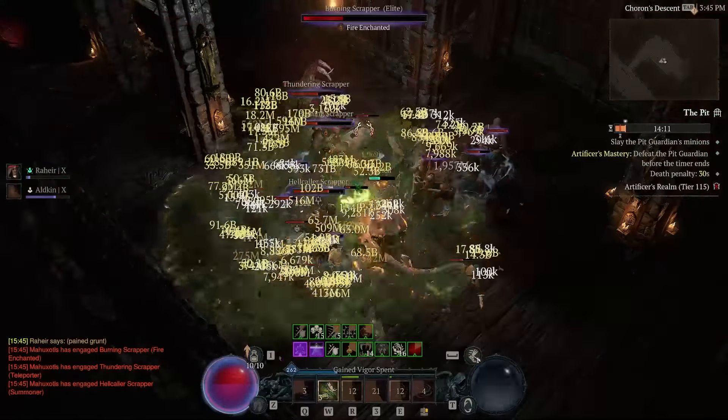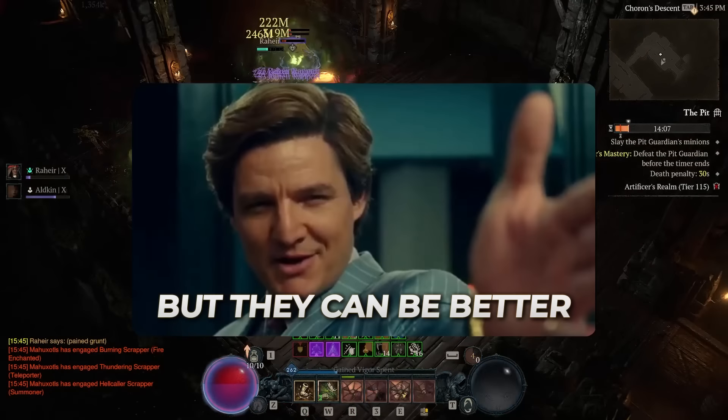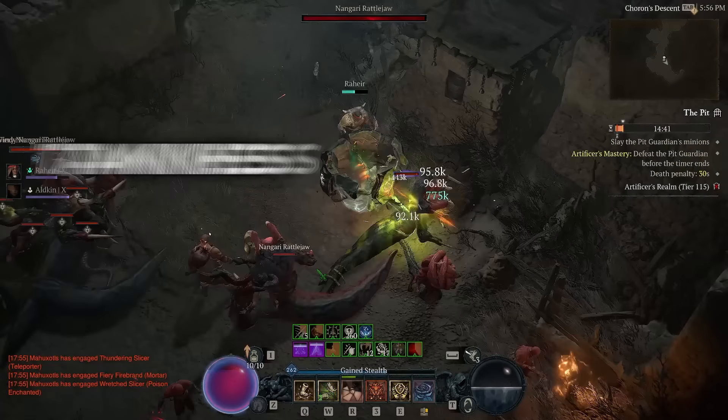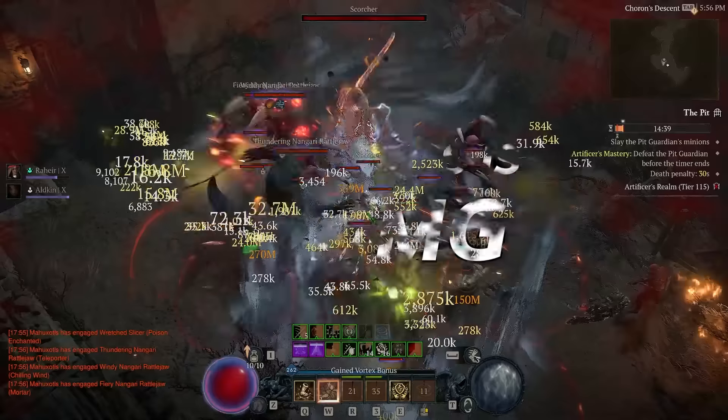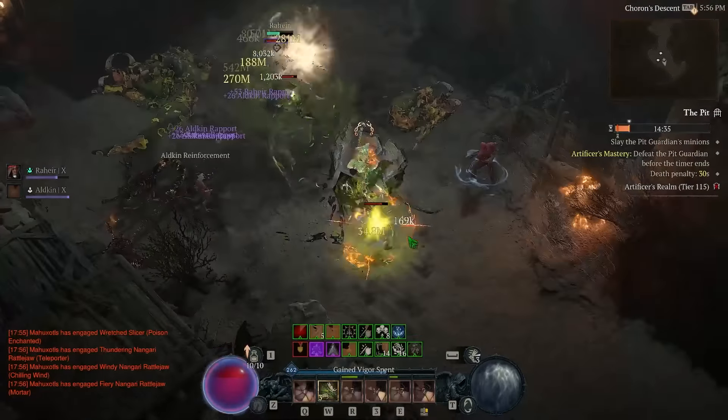Hey everybody, Ron Ray here and I love tanky builds. But you know what could be even better? Builds that can stack tankiness and damage at the same time. In this video I want to showcase my version of the Touch of Death spirit board immortal poison tank.